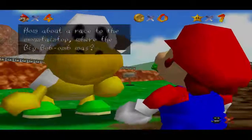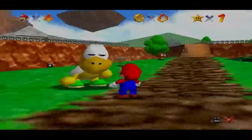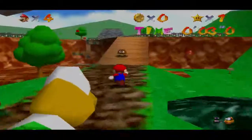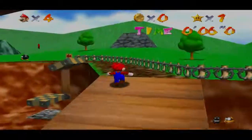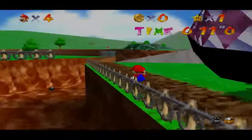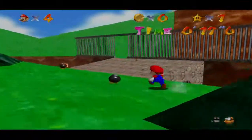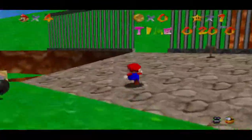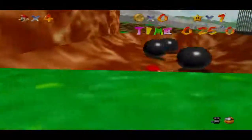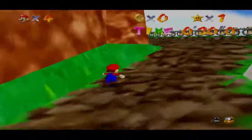This here is Koopa the Quick, and he wants to race you to the top of the place where King Bob-omb was. And hopefully I don't mess up that trick I tried to show in the last level. And just run past everything. I'm not going to waste time with that since I just missed it. But Koopa the Quick will go that way, but you don't have to.